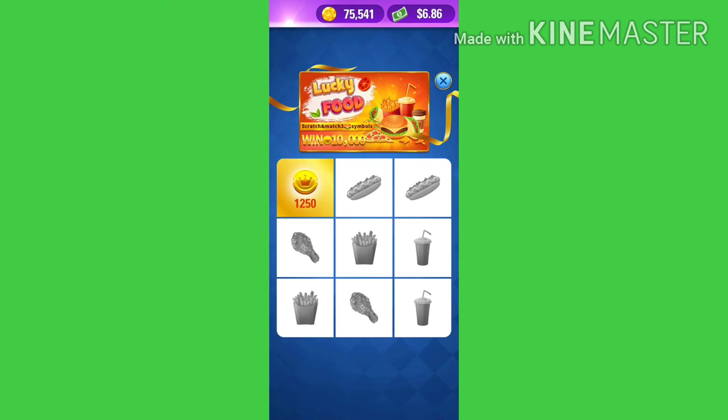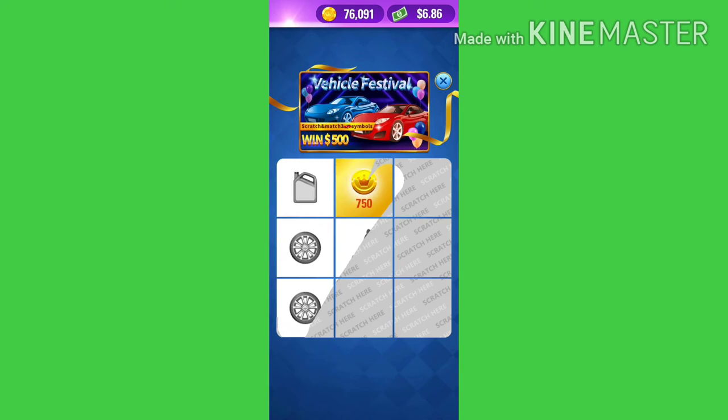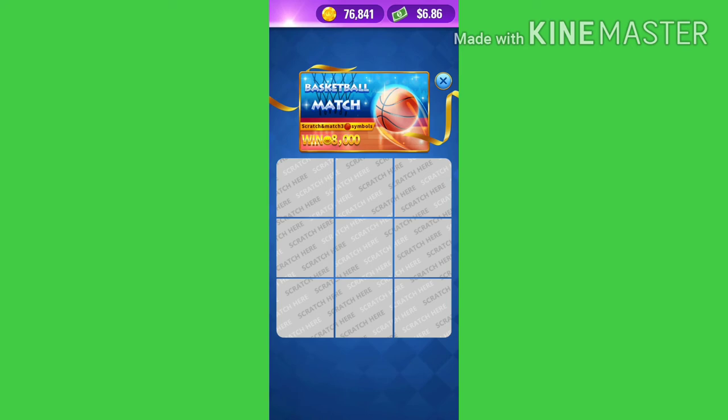Yung gagawin nyo lang is scratch nyo lang po siya, then pwede po kayo makakuha dito ng free US dollars at saka coins. Kapag okay na, X nyo lang, then pili ulit kayo, then mag-scratch lang po kayo. Sa bawat panunod po ng ads ninyo, magkakaroon po kayo ng free scratch na tatlong beses. Manunod ulit ako para makakuha ko ng free scratch.